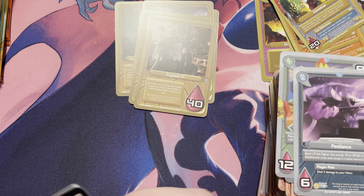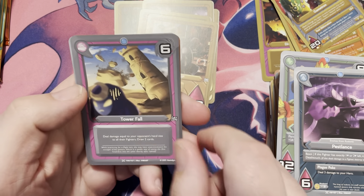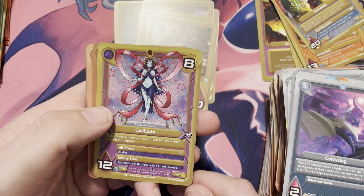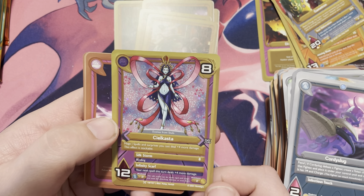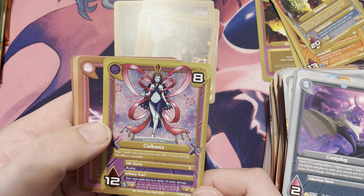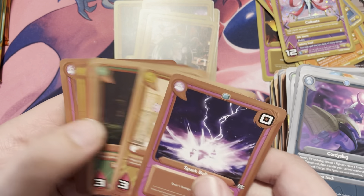Next here — I know the Pokémon trick: Tower Fall, Scare Pin, Cordy Slug, and a Selkasta. That is a beautiful art — it's a mage: spells and surprises you cast deal four more damage, and this effect is stackable. Wow, that is really cool! And then Metal Card Flick, Live Wire, Tornadex, and Lucky Frog Merchant: once per turn you may pay one mana to draw one card and void two cards from the top of your deck. So you're able to dig a little bit for cards, but you're going to start sending cards to Void — that could be a dangerous situation.